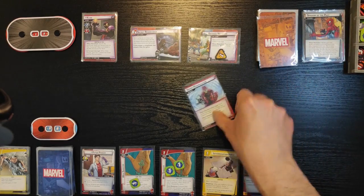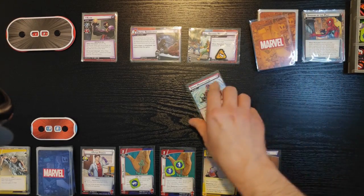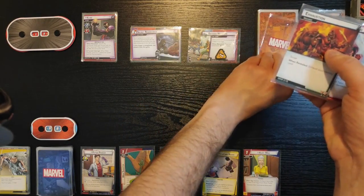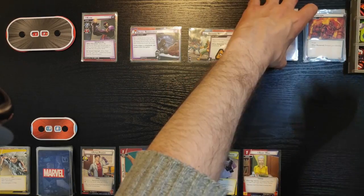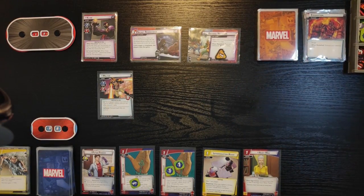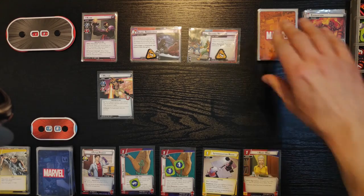Now we're gonna discard until a minion is discarded — that's a minion. Melter: one scheme, three attack, five health. Melter is going to scheme for one. His special ability: the engaged player must defend against Melter's attacks with an ally they control if able. Now I'm gonna give myself one encounter card — it's Solid Sound Body, it's an attachment. Attach to Claw and he gains Retaliate One — after he's attacked he will deal one damage back. I can spend one energy, mental, and strength resource to discard this card.